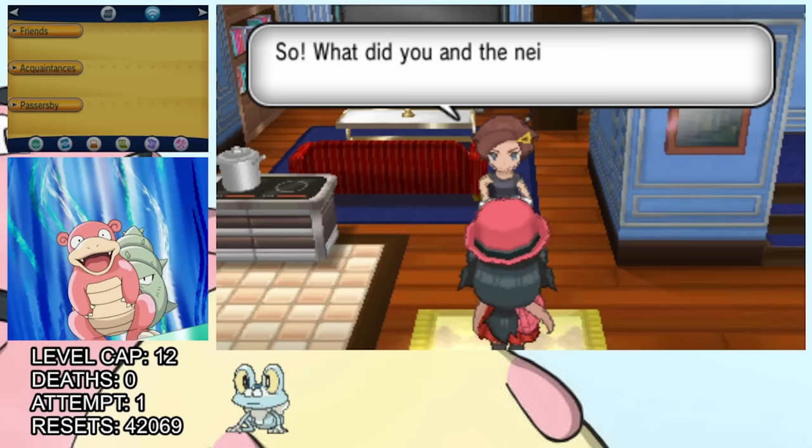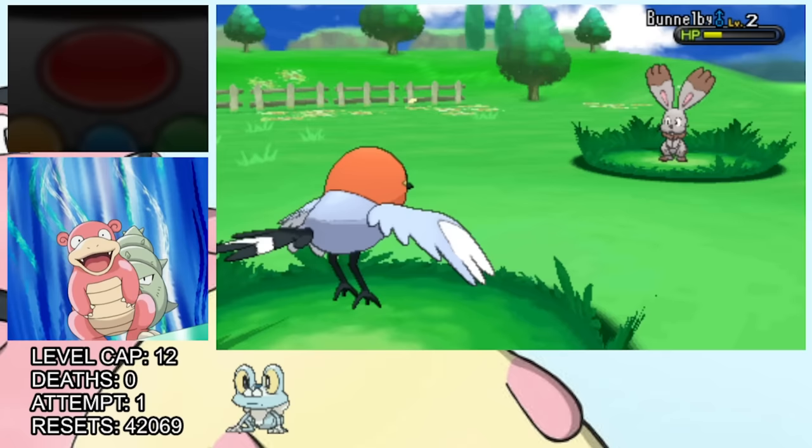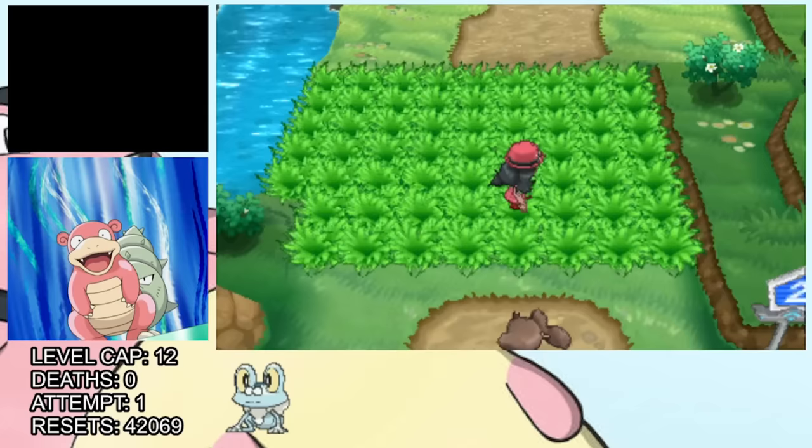From here we go say goodbye to our mom forever. And our dad. Because the stakes of battle are so high in this run, we need backup. Right when we get to the grass on the next route, we start hunting for another team member. And now I'd like to introduce another rule: we're only allowed to catch the first shiny Pokémon we encounter on a route. This means we don't get to select who we catch, and we only get one shot — if it faints or runs away, that's done. Better luck next route.